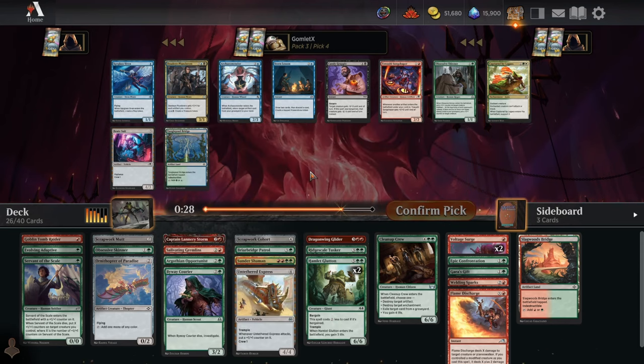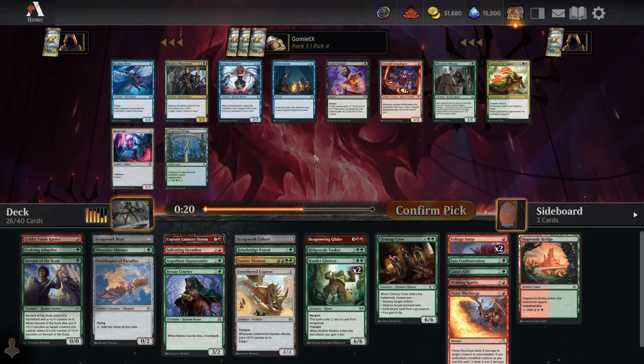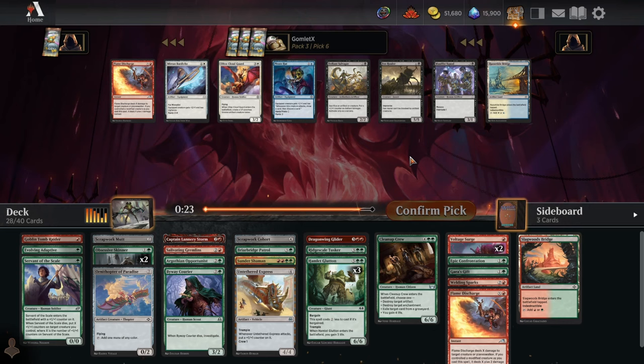They put the whole blue-red artifact deck from Lost Caverns of Ixalan in this format — lots of green-black food stuff too, like candy grapple and Hamlet Glutton. This is a sweet format — a lot of the strongest artifact-focused archetypes from Arena's history. Pick five — taking another Hamlet Glutton. There's not really another option for this deck, even if I've got a lot of top end.